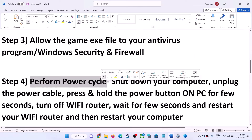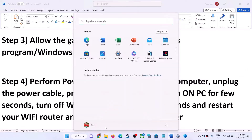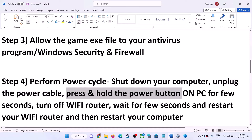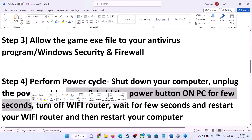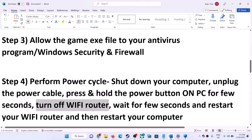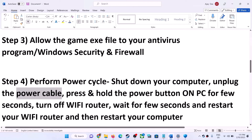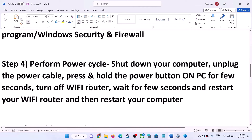The next step is to perform a power cycle. Shut down your computer first. Once shut down, unplug the power cable, then press and hold the power button for a few seconds to release static electricity. Also turn off your Wi-Fi router, wait 10 to 15 seconds, then restart the router. Then plug the power cable back in, restart the computer, and launch the game.